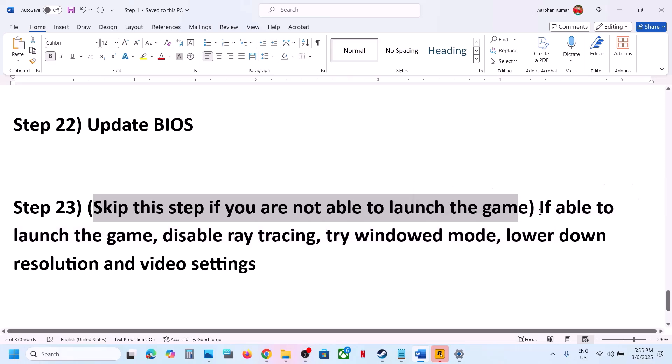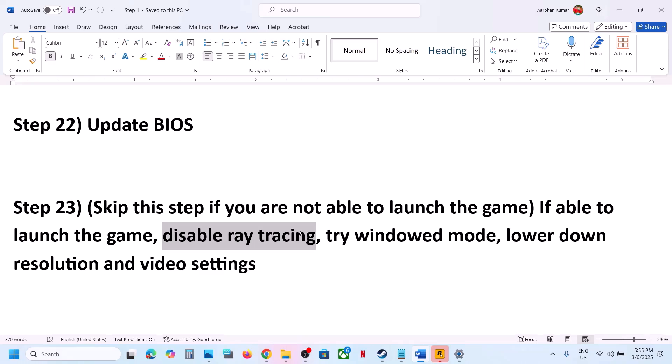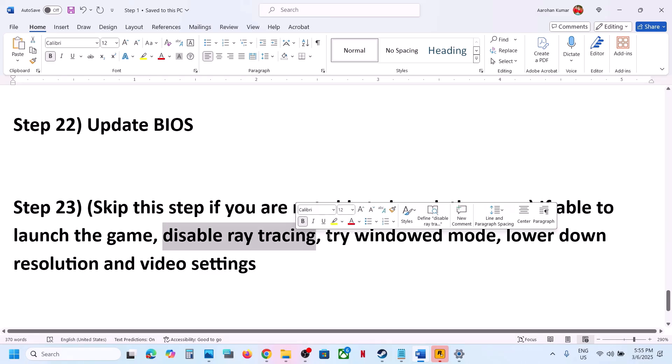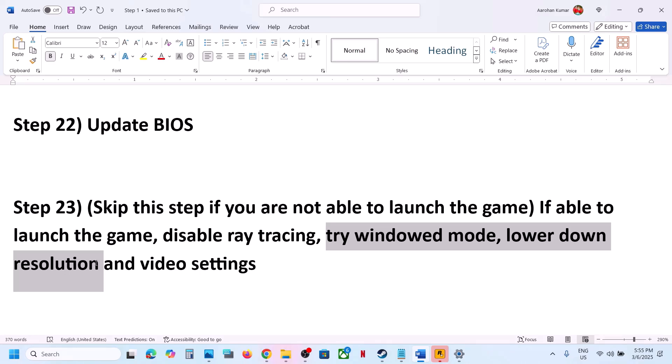You can skip this next step if you cannot launch the game, but if you can launch it, disable Ray Tracing. Go to Options, then Graphics Options, and disable Ray Tracing — this has worked for many players. Also try Window Mode, and lower the resolution: if set to 4K, try 1920×1080 or even lower, then check.